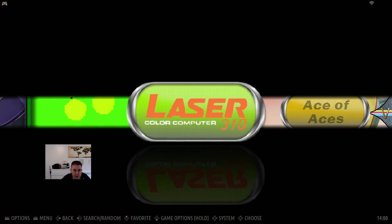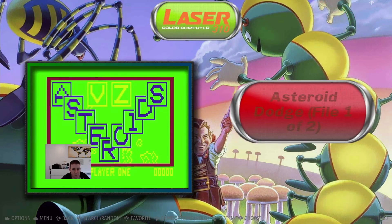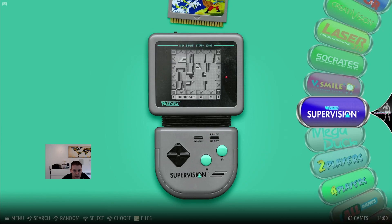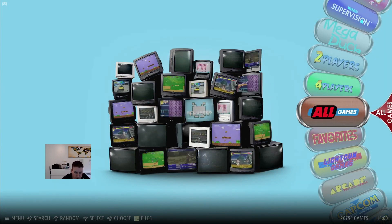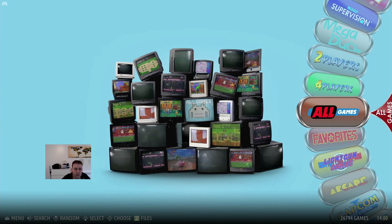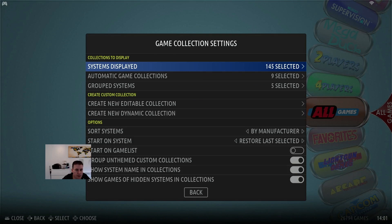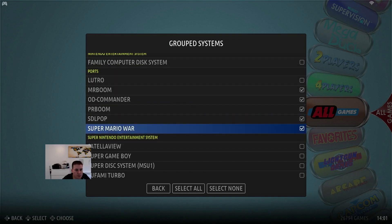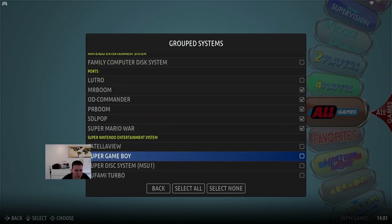I added the Laser 310 and collected videos for it — it really takes a long time. I also made custom wheel art for it. All of the games total around 26,000 — though there are some doubles, of course, because the Apple and Commodore systems have disc 1, disc 2, side A, side B, etc. So it's 145 systems actually, with a few grouped systems like the ports. I like to group them because you don't want a game list with only one game in it. So I grouped them together in the ports section.